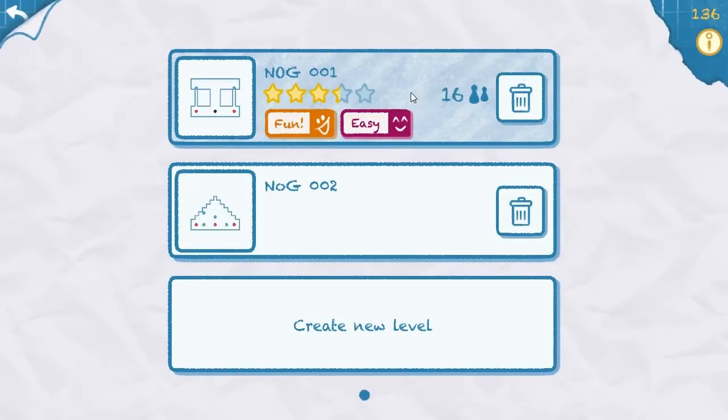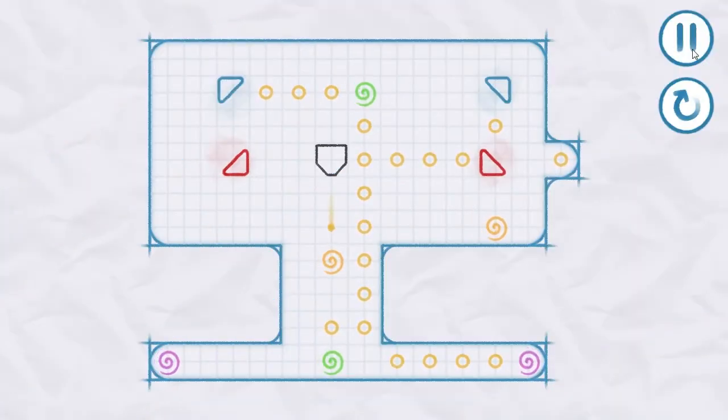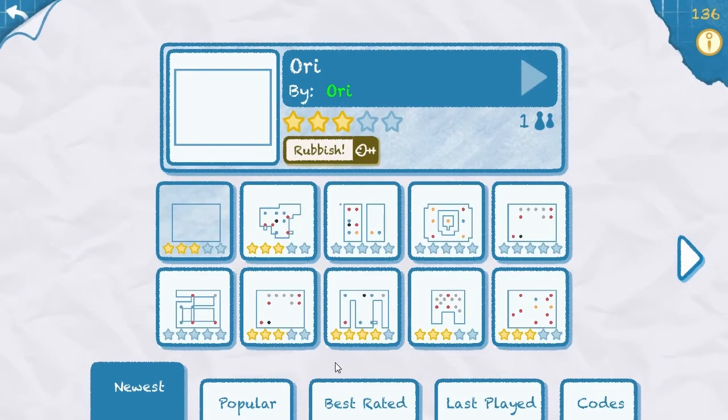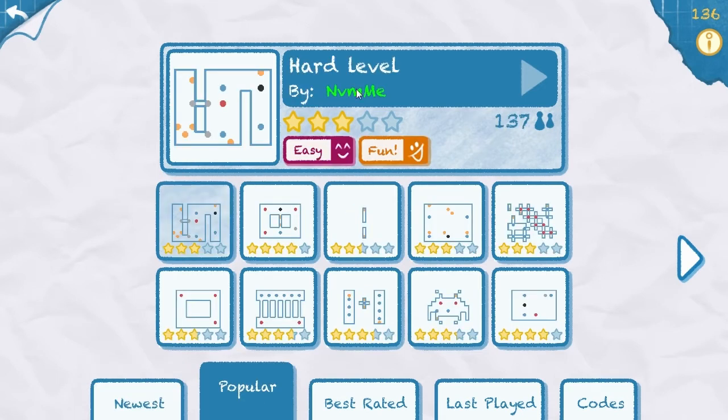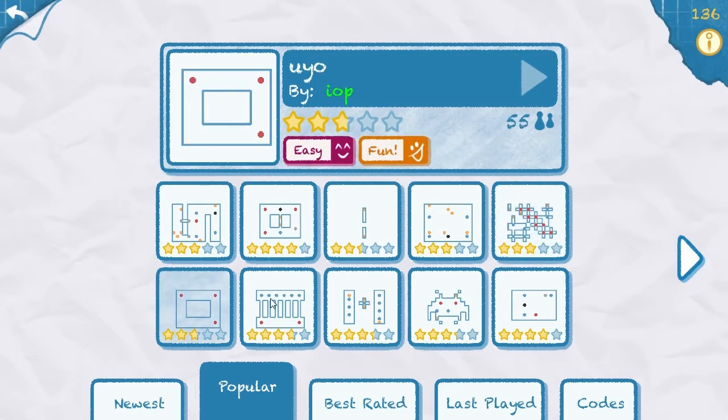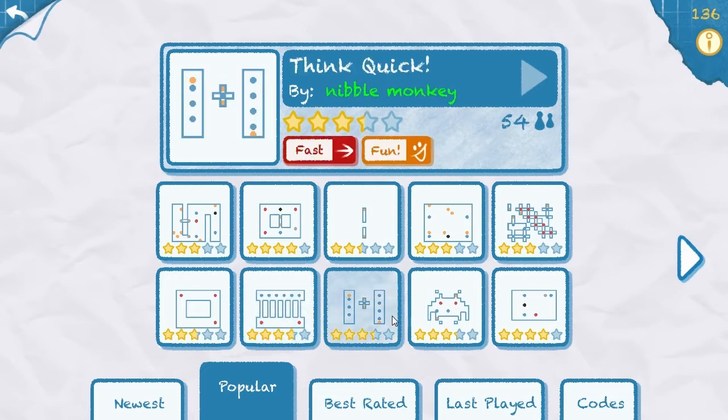And we come back. Nog 001 - somebody else's level! Right, well, let's go have a look at somebody else's level because that's the part of this playthrough - we're going to see what's going on, see what people have created and just have a little play through. Let's see what's currently popular. Hard level by - who I like to call - Nevermind Me. Push My Buttons by Ed. This one could take a while, so we're going to go try for something maybe a little bit simpler.